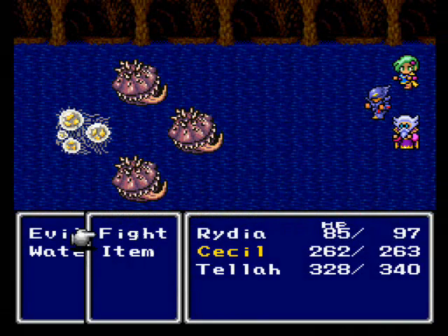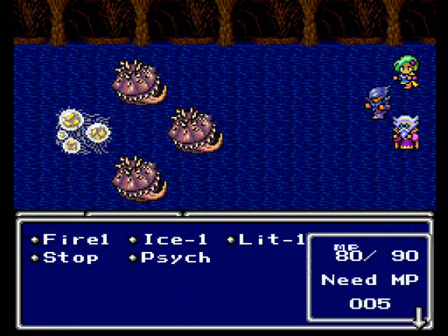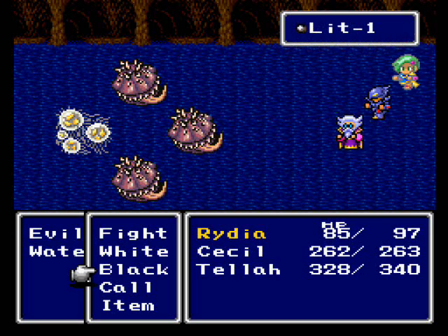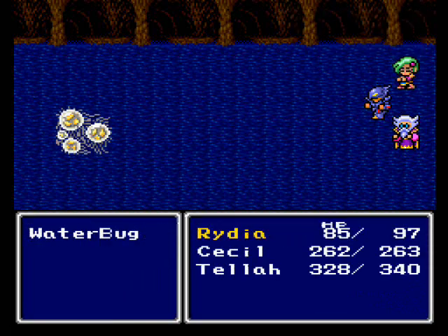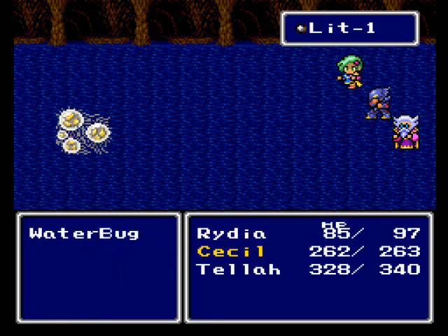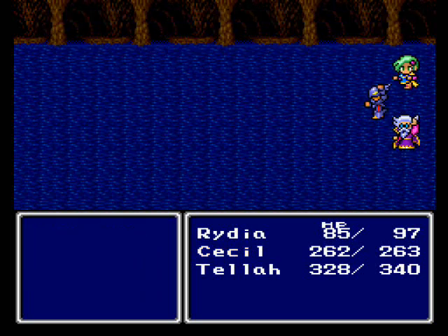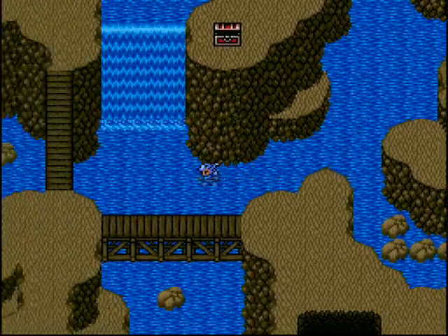Here we have the water bug in the back and the evil shell in the front. Evil shell is weak to lightning, so let's get that going. Tellah can finish him off. For the water bug, if you don't kill him fast enough he's gonna run away, so I suggest single-targeting a lightning spell on him so you can get more EXP.